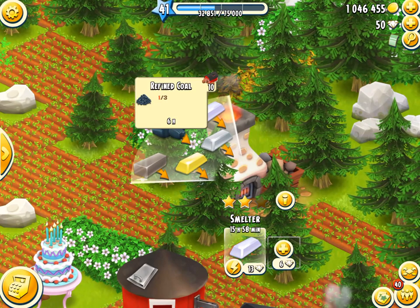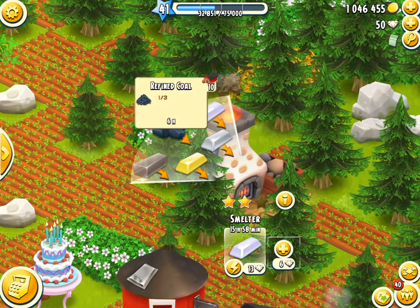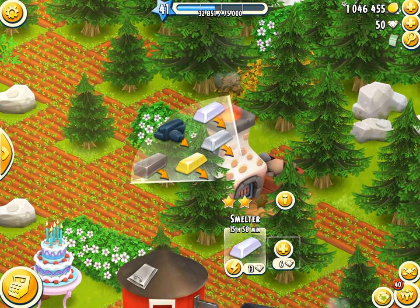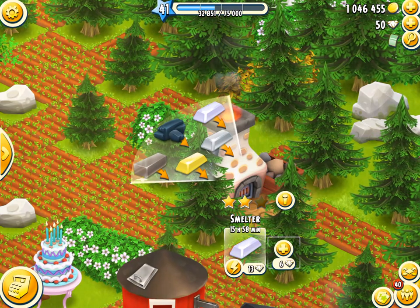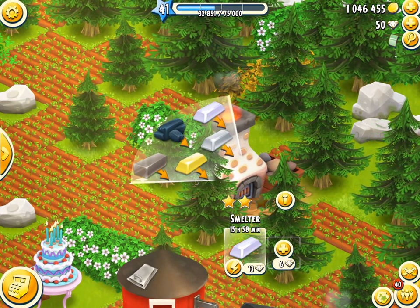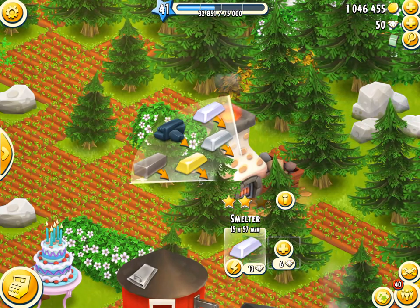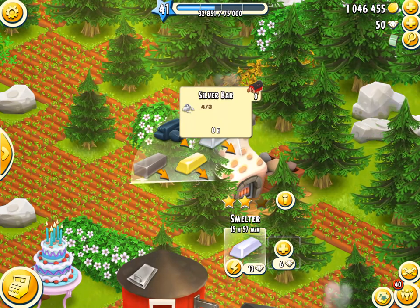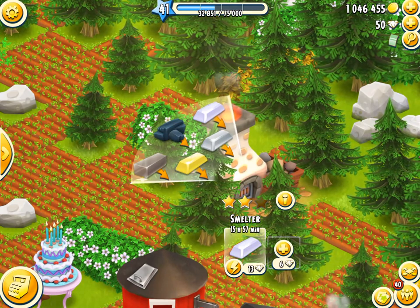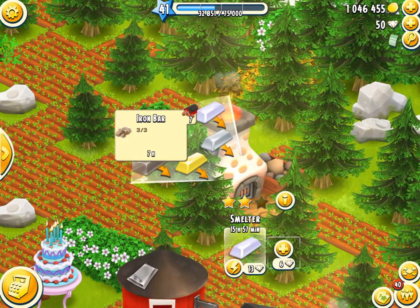The coal will make you 12.6 coins an hour, and the iron bar will make you 12.3 coins an hour. So of the five, coal is the most profitable, but also almost all equally unprofitable - smelters are not the way to make profit, realistically. They just don't make much profit, but coal will make you the most. Now assuming that we've got it three starred - which we will be getting eventually - then the silver bar makes 13.8 coins per hour, the gold bar produces 11.3 coins per hour, and the platinum bar produces 7.9 coins per hour. The coal makes 14.8 coins per hour - they call it refined coal but I just call it coal - and then the iron bar makes 14.5 coins per hour.